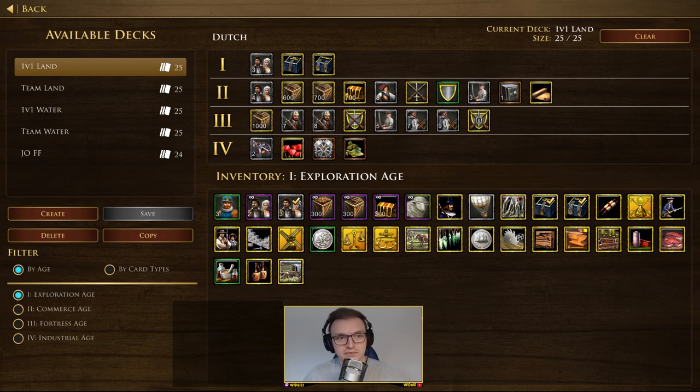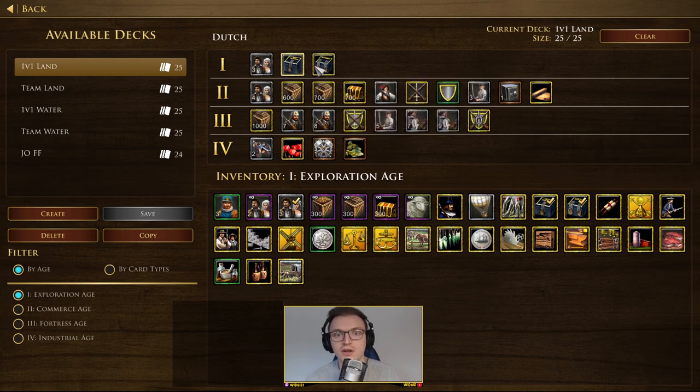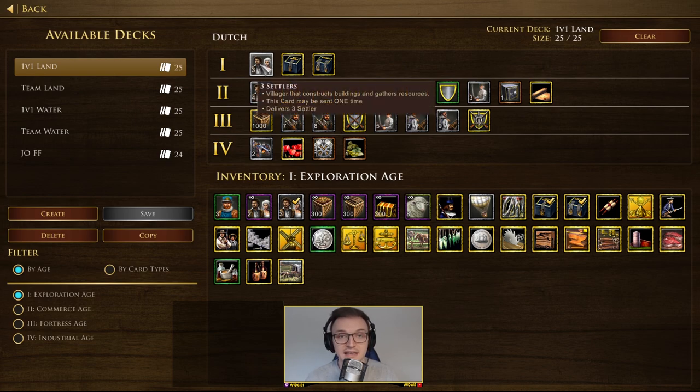Let's look at the 1v1 deck — this is for land, and I'll show water as well, though there aren't many differences. Focusing on ages one, two, and partly three. In age one, the three settlers card is pretty much your first card to select. You've also got the two banks card, which is the recent patch that increases the settler build limit by five — you'll probably grab those later in the game.